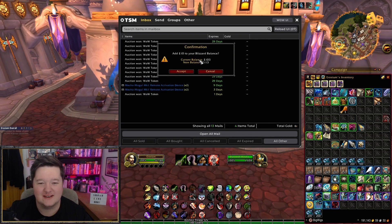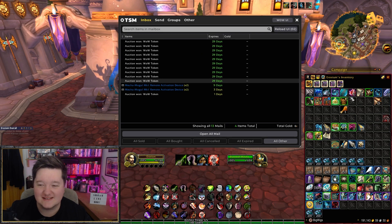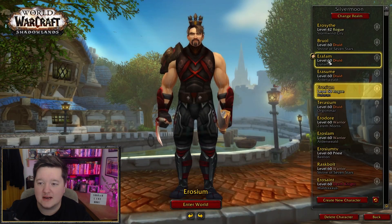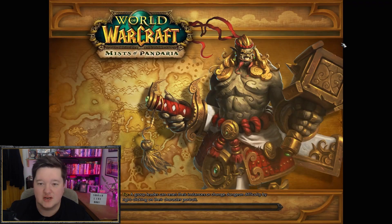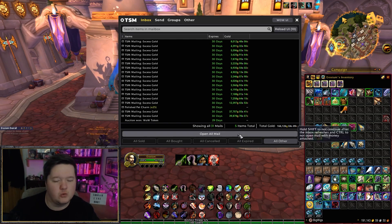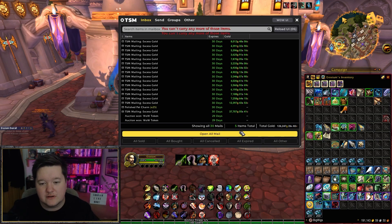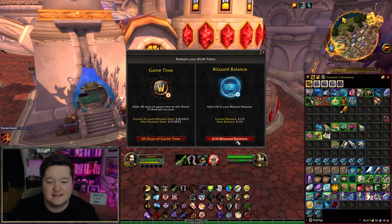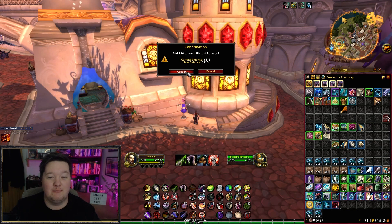Look at that — what a goblin! £113 on Battle.net balance. I reckon we can get some more, so I want to get below a million at least. I managed to get some more gold from all my alts which I've just mailed across — I only did the ones that are level 60. All the ones below level 60 can just hold on to whatever gold they've got. So let's buy one last WoW token — fantastic! That puts me at £123 in Battle.net balance as a result of my gold, which is absolutely fantastic.